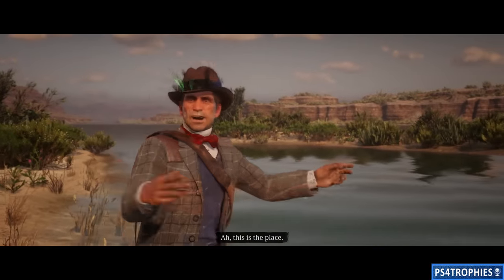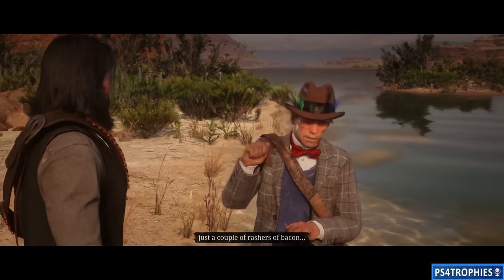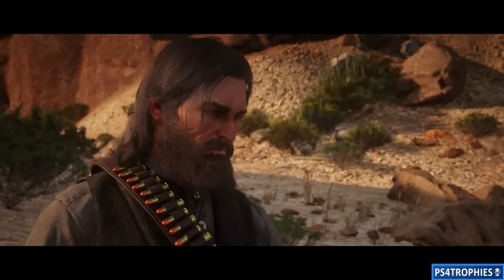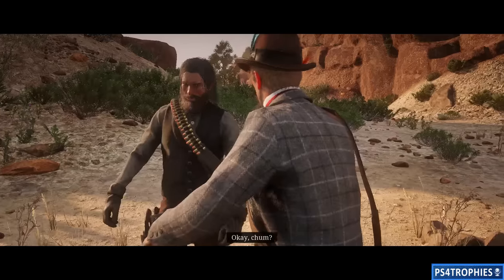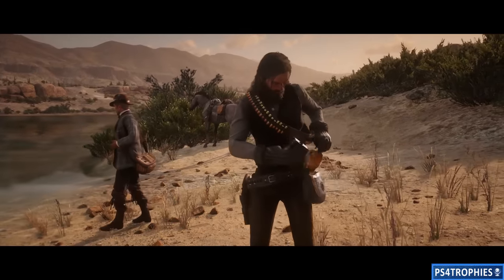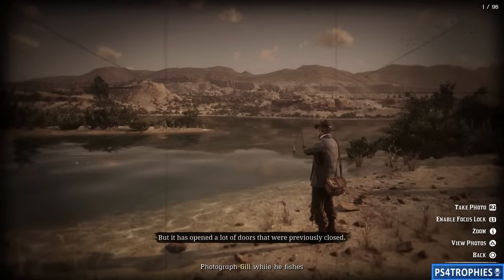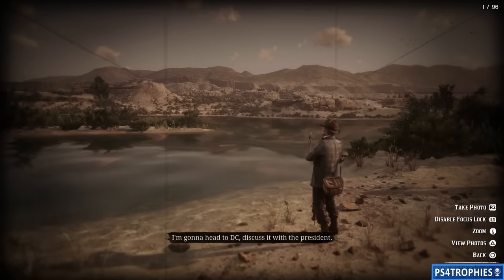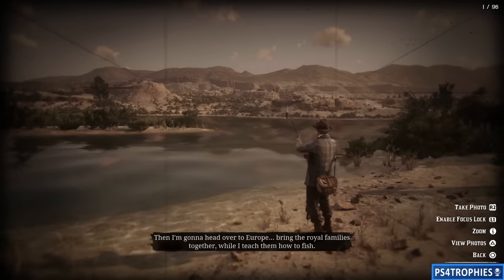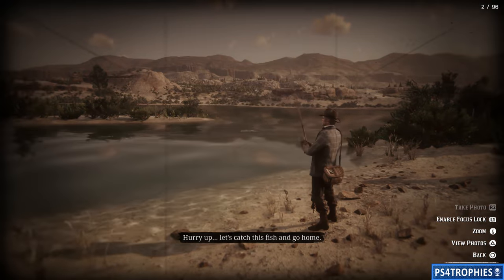At the fishing spot, Jeremy says catfish are easy — just a couple of rashers of bacon and the fish will come. He instructs the player to get a photo of him actually landing the fish and directs them to set up nearby. While waiting, Jeremy boasts about his fame: he plans to use fishing to unite nations, meet the president in D.C., and teach European royal families to fish. He calls himself an artiste painting a masterpiece. The player just wants to catch the fish and go home.